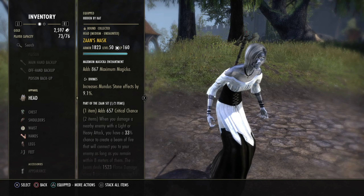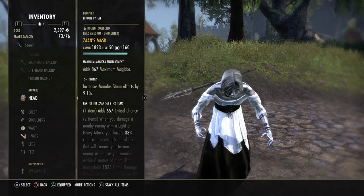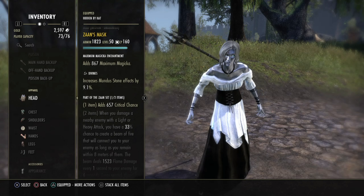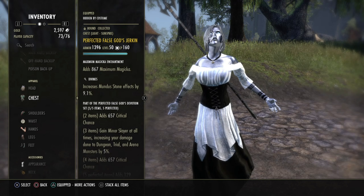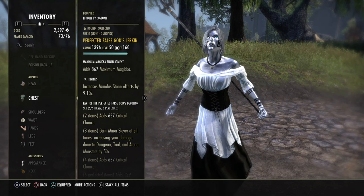The second monster set piece is the Zaan Mask — you can also use Slime Crow, it doesn't matter too much. It is a medium armor piece that gives you passives from medium armor and crit chance as well, which is a good addition.